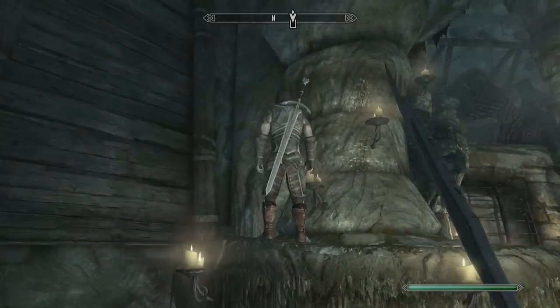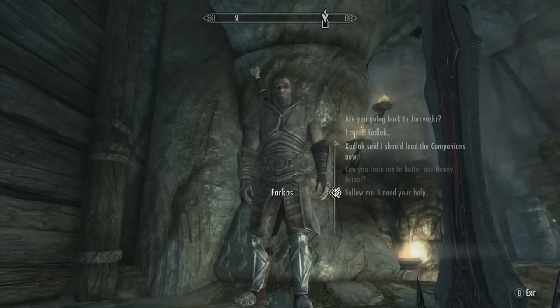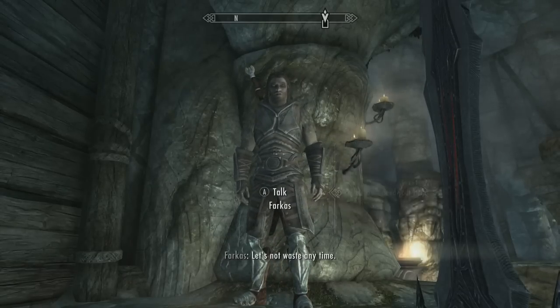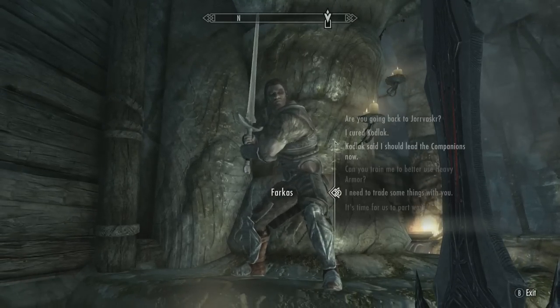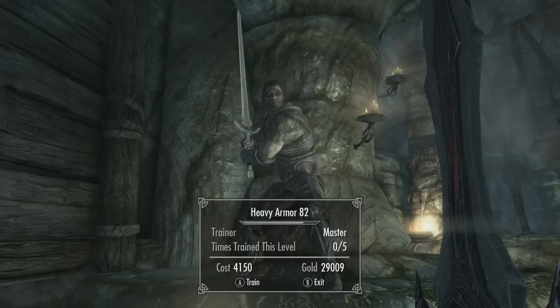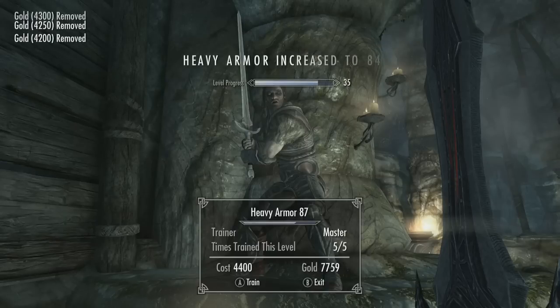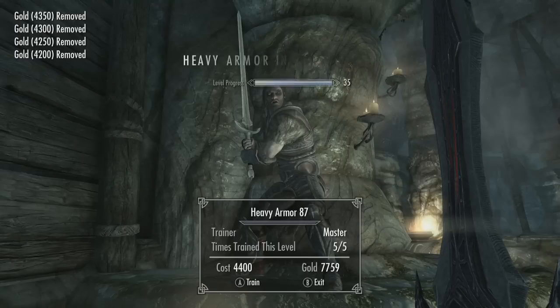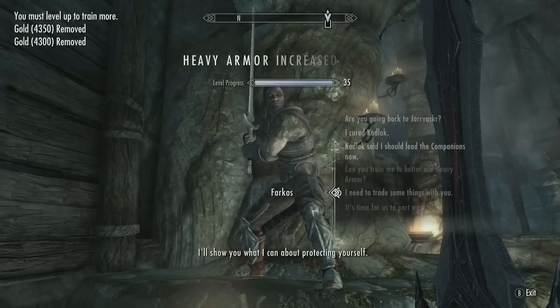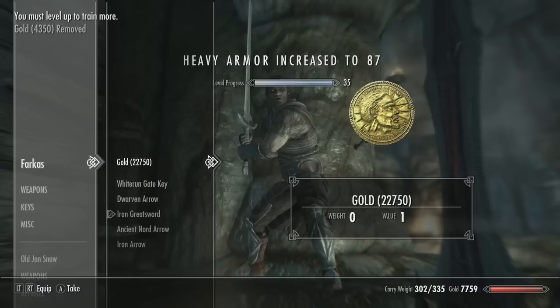What you want to do is talk to him and ask him to follow you. This is why you have to complete the companions missions — you can't ask him to be your follower until the companions missions are done. Now just ask him to train you in heavy armor and level it up 5 times. Then ask him to trade with you and he should have all of your gold in his inventory. You could do this before completing the companions missions, but you wouldn't get any of your gold back because you wouldn't be able to ask him to follow you.